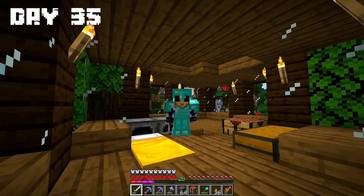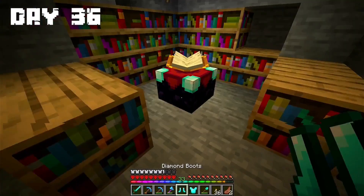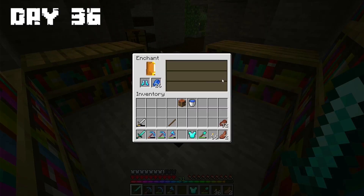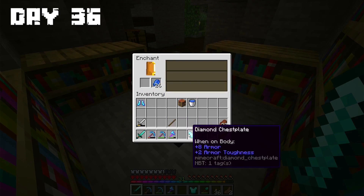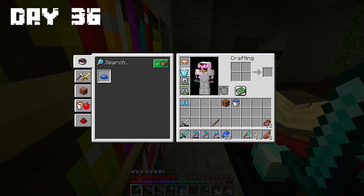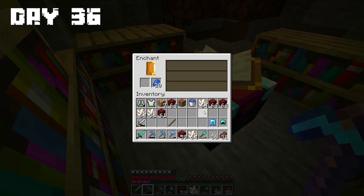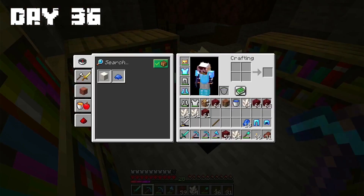Before that I went to mine some quartz because I need levels to enchant. Day 36: After I reached level 33 I started making enchantments on my armor, then went back to mine some quartz for more levels. I reached level 33 again and made enchantments on the rest of my armor.